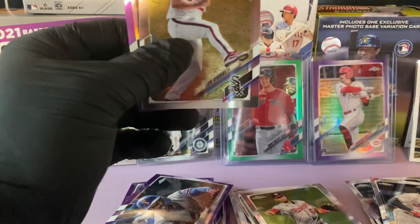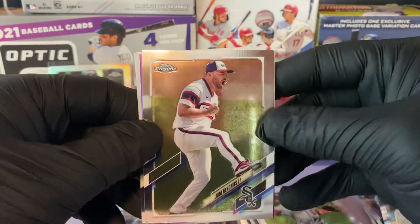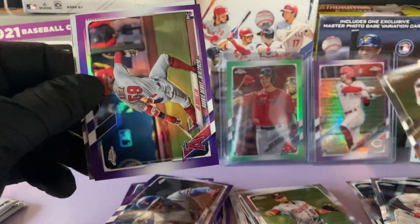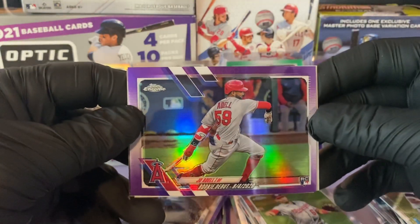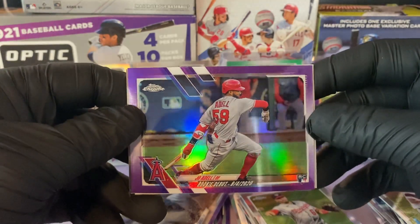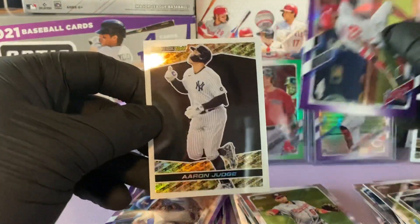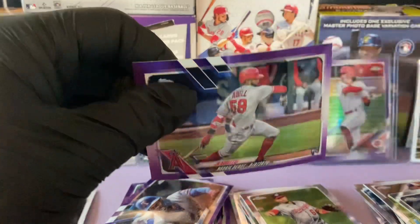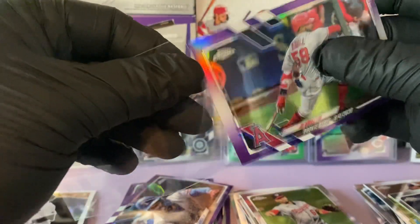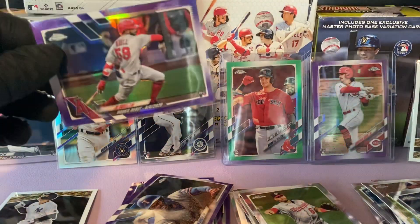We have about three packs left plus the gold I haven't revealed, and we have another Black Gold coming up. We have a Liam Hendrix — nice. This pack has been awesome. We have a purple rookie debut of Joe Adele. And an Andrew Benintendi base. The Black Gold is of Aaron Judge — he's a Yankee, we're Met fans here, but nice card. My World Series pick is going to be the Mets against the Blue Jays.